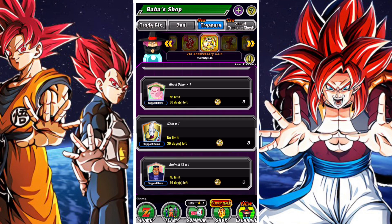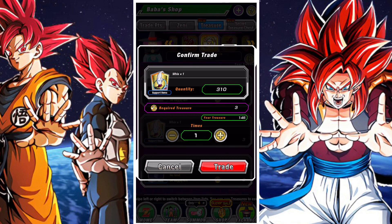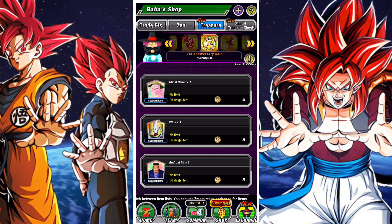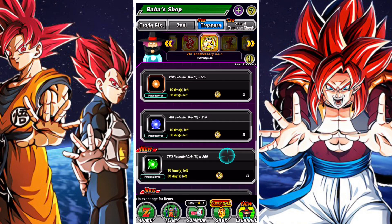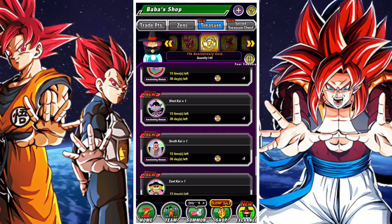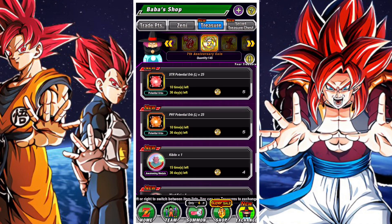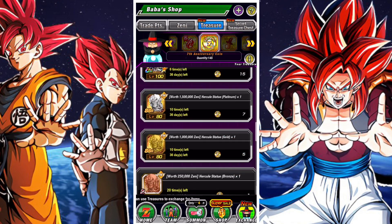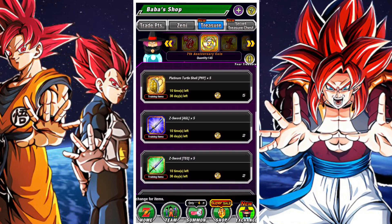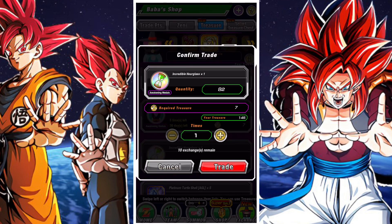Zenni could definitely be useful — it's something quite useful for the team. Support items I wouldn't suggest getting at all. As you can see, I have tons of support items, so I do not suggest picking up support items — they're not going to be something that's valuable to you. And Awakening Medals, as much as you may need them especially if you're a new player, rather get them through other means or farm for them, as you're going to have plenty in due time. Using your Anniversary Coins on those instead of Kai's or Hidden Potential Orbs isn't suggested.